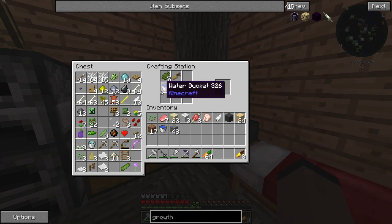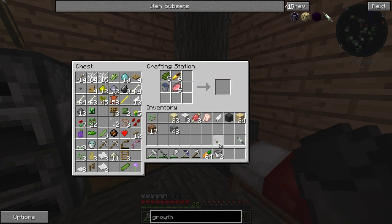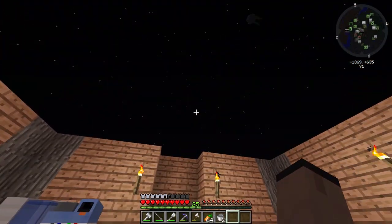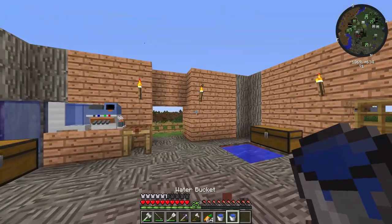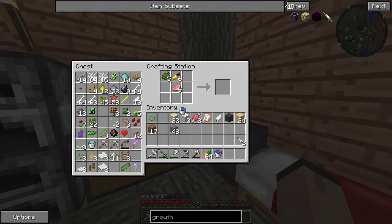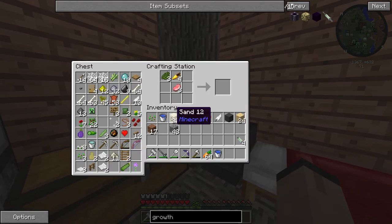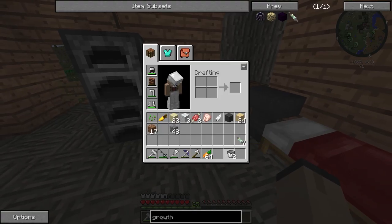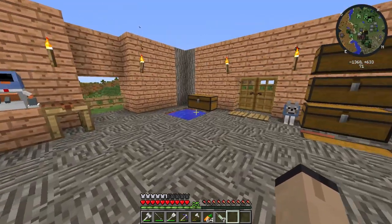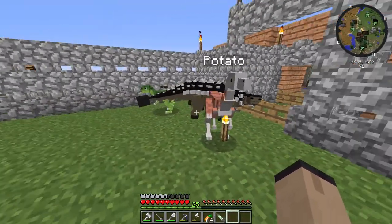Cactus green, water bucket, raw meat - there we go! And the second one - we need more water. It's turned night so I'm just going to hop to bed. Let's grab the water - how many should we make? I think six is a good number. We can make one more anyway, so we might as well. Taking out the golden carrot - we got seven gross serums!